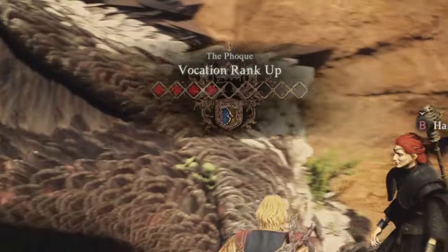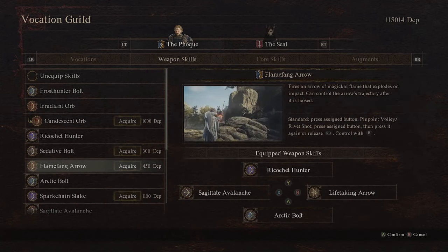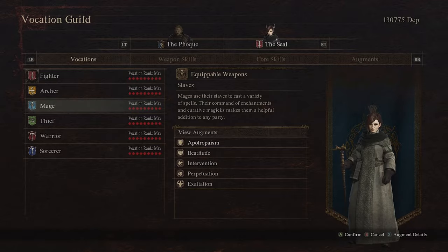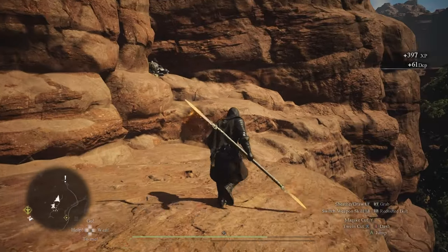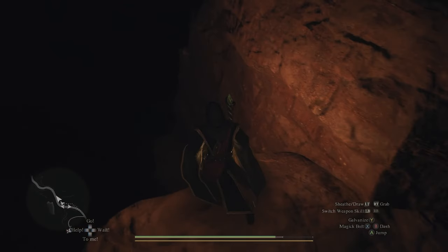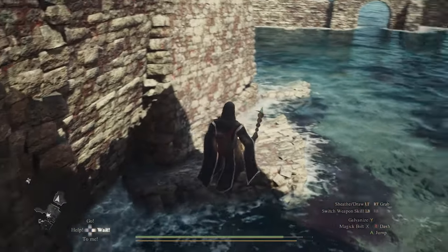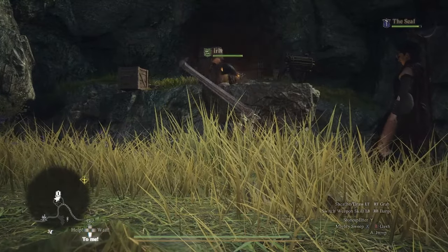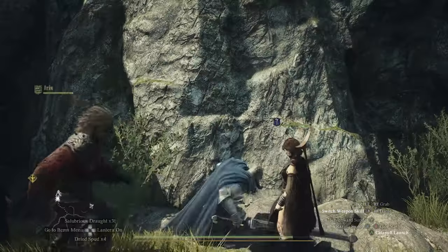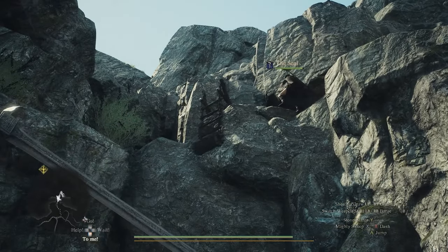Vocations are the roles you can choose for yourself and your main pawn. There are plenty of them, and mastering each takes a lot of time and practice. Each vocation grants different abilities, and leveling them up unlocks new skills. Beyond their use in combat, vocations impact exploration differently. For example, sorcerers can levitate in the air for a short time to reach previously unreachable places. Fighters and warriors have the ability to launch pawns into the air — imagine launching them somewhere higher and asking them to bring you collectibles or drop a ladder down, possibly unlocking a shortcut. All of this comes down to the fact that the game allows you multiple ways to find a solution to an existing problem and create your own unique style of adventure.